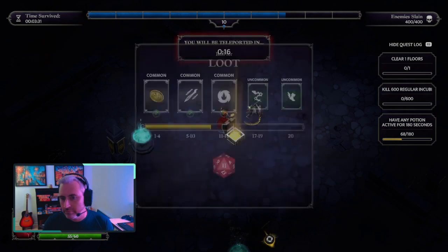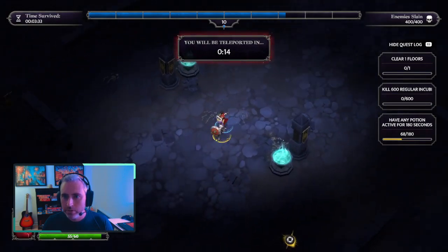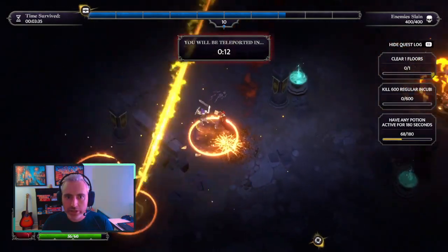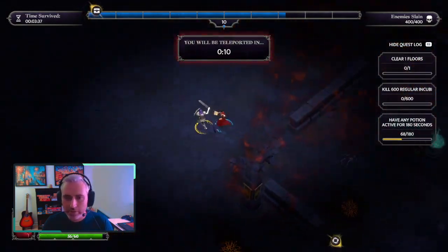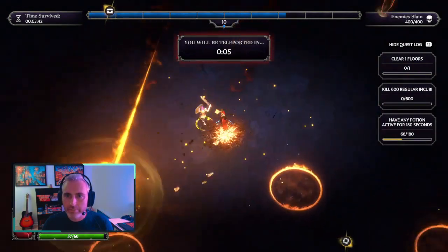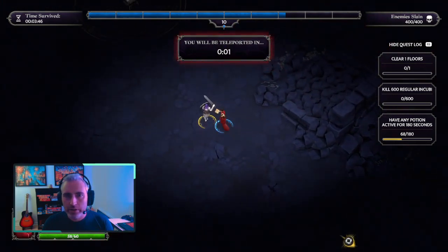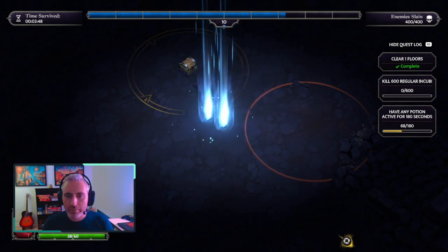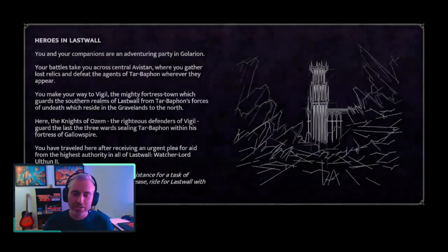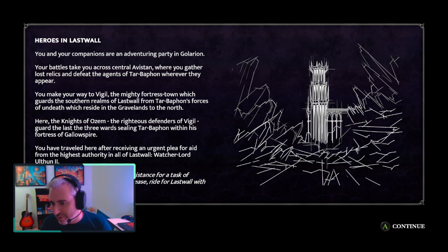Eleven. Force Barrage, Flame Vortex. Another chest left here. Let's try to go there. Opening a chest takes a few seconds, but as soon as you touch a circle, the timer stops and you actually have the time to take that chest. But I got teleported right before that.